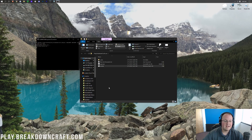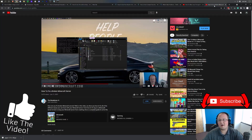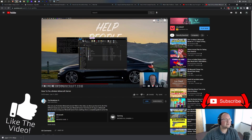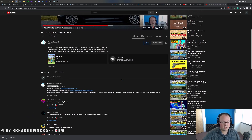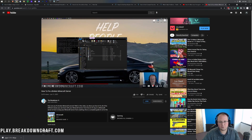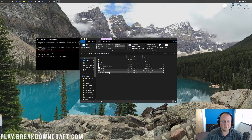Now go ahead and double-click on the run.bat file. Your server is going to start up, but it's going to fail. The reason is we need to agree to the EULA, and we needed to generate the EULA file first. If you have any issues with your server at any point, we have an in-depth guide in the description below on how to fix a broken Minecraft server, which goes through the most common issues you can have.